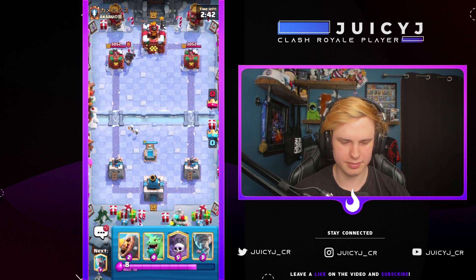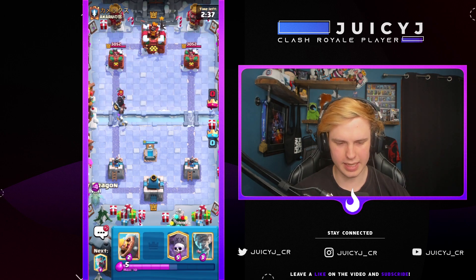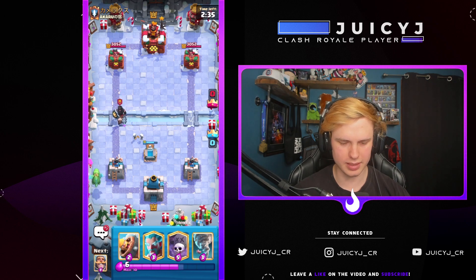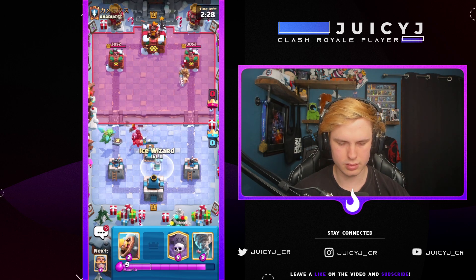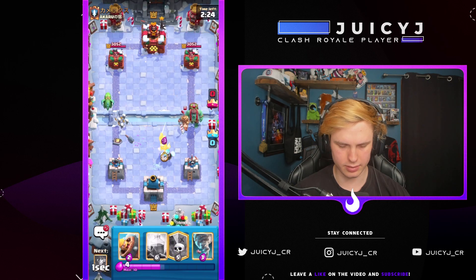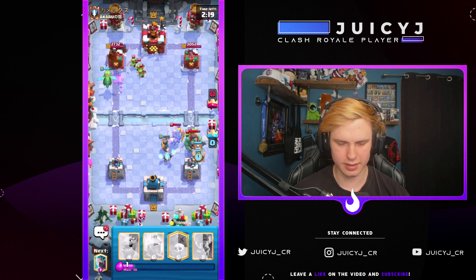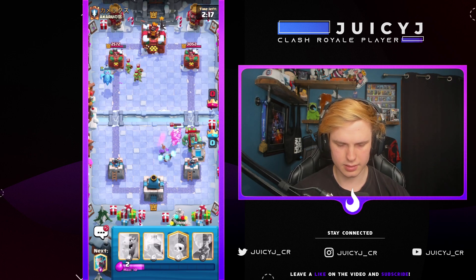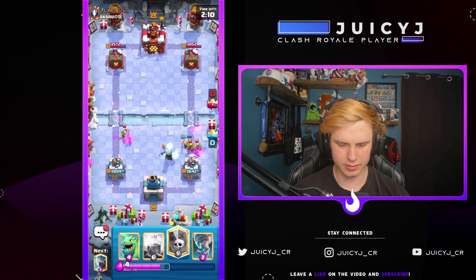Let's hop straight into it. I'm going Baby Dragon in the back — he's got a Dark Prince, so maybe he's got like Giant Double Prince or something. Let's get an Ice Wizard down, a Knight down, a Barb Barrel down, and then a Tombstone here too. Overall that's gonna be a very solid defense. He's gonna zap, he'll get a couple Giant hits but it's not gonna be the end of the world.